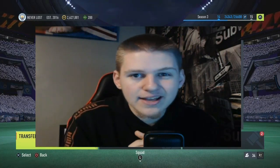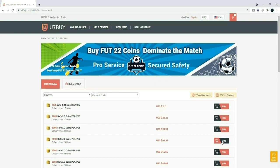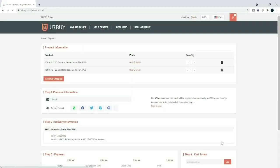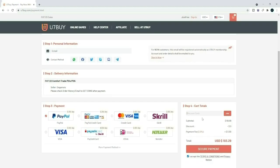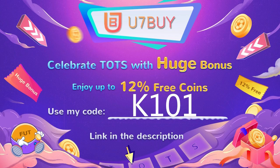So if you join, appreciate it and yeah, enjoy your coins. Right guys, if you're looking to buy the cheapest and most reliable FIFA 22 Ultimate Team coins, make sure to head over to u7buy.com and get yourself a load of coins from there. Make sure to use code K101 at checkout for 12% off.